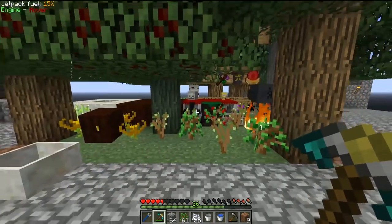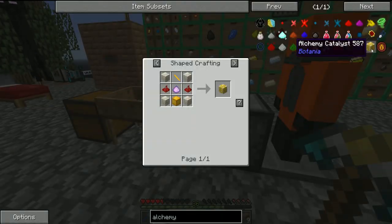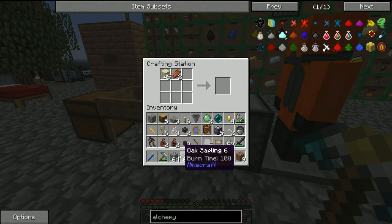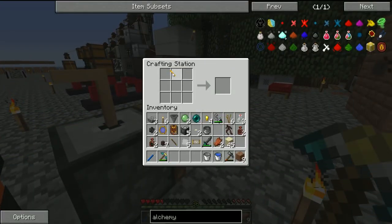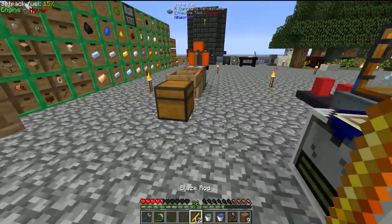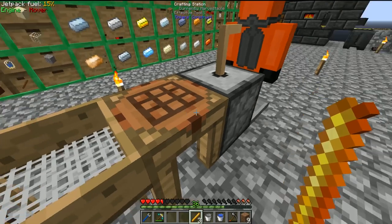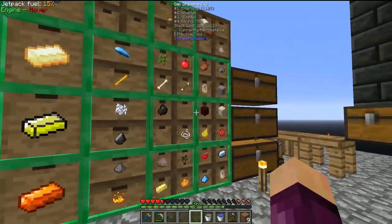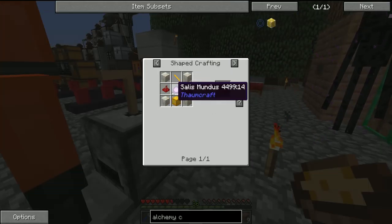We now have the golden chalk and almost everything we need. Going back to the alchemy catalyst recipe: four living rock — got it; golden chalk — got it. I was using sand, rotten flesh, and saplings to make the dirt. Now that we have the mob spawner we have tons of spare rotten flesh. The golden chalk goes in the top, blaze lamp at the bottom — twelve blaze rods craft up into a blaze lamp. Four living rock around the edges in the corners.